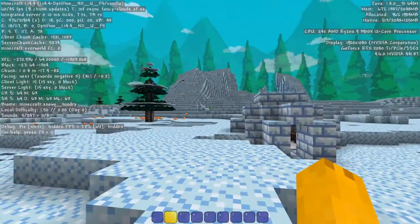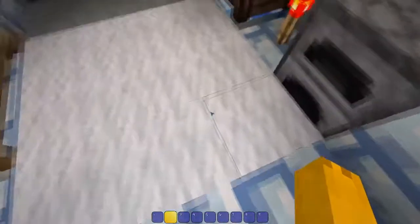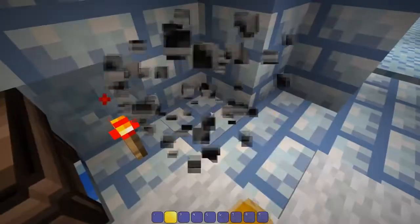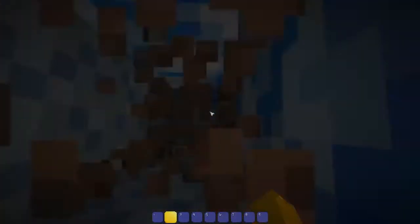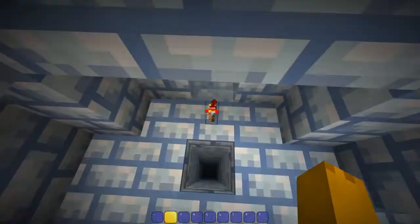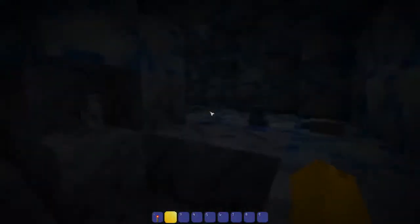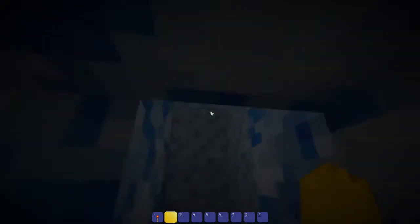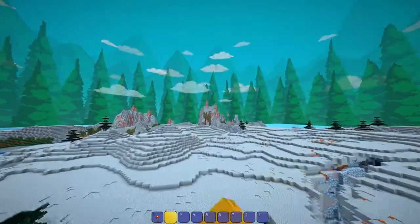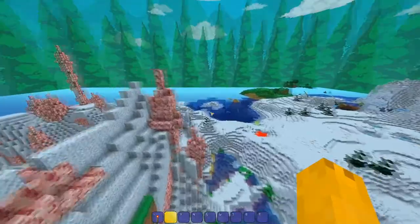We are out here in a snow biome. Sorry if my voice was loud in previous clips — I was doing audio testing before and it sounded fine but then it sounded a little loud watching back. We found an igloo — the entrance is under the redstone torch. There's a zombie down here. Maybe not all igloos have zombies underneath — like I said, haven't played these newer versions much. Let's check out the rest of the snow biome.